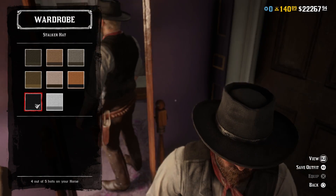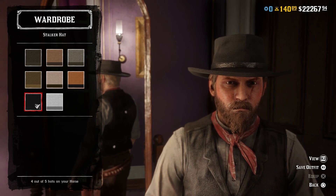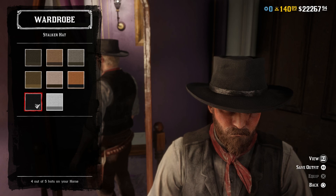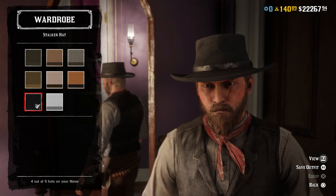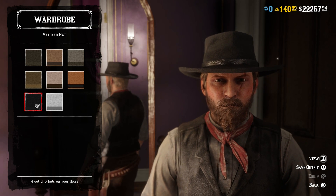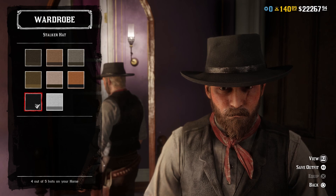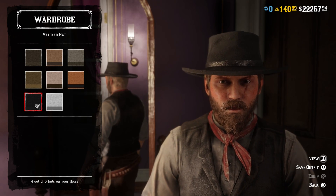For the hat, I went with the clean black variant of the stalker hat because it looks basically identical to the hat that he wears in the movie. I went back and forth with a couple of different versions, but it was pretty easy to tell that this was almost identical to the hat he's wearing in the movie — from one of the pictures I found of him using the shotgun. Per that photo, this hat is basically perfect. That's why I went with the clean black stalker hat.